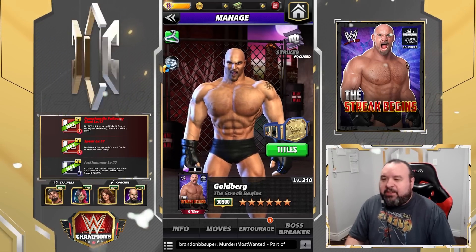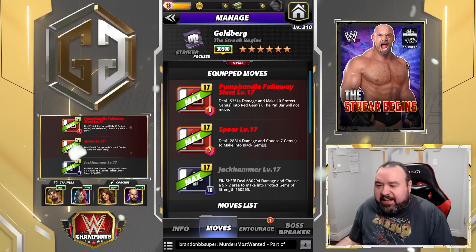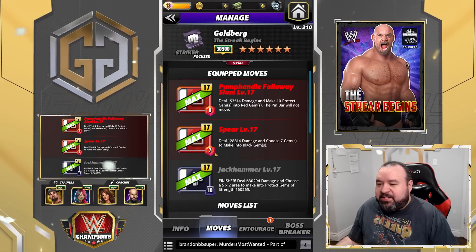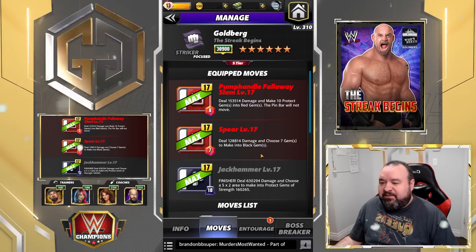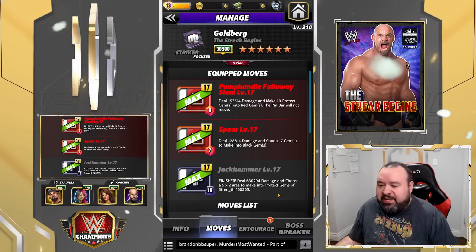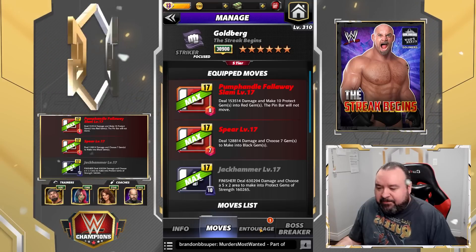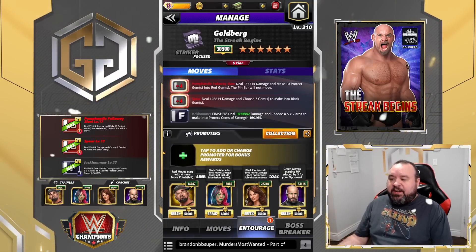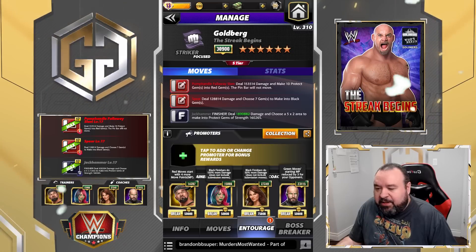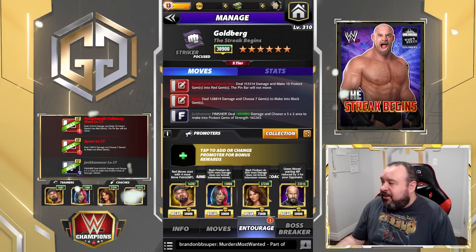The last moveset we'll look at for Goldberg: the Pump Handle Fall Away Slam is an 8 MP red move dealing 153.5K damage, making 10 protect gems into red gems with the pin bar not moving. The Spear is a 7 MP red move dealing 128.8K damage, choosing 7 gems to convert into black gems. The Jackhammer is a 10 MP black finisher dealing 630K damage, choosing a 5x2 area to make anti-protect gems of strength 160.2K. Trainers: Butch so we start with more reds, Acro/Asca so the black finisher does 150% more damage, and Shovel Lita for another 50% on the finisher.